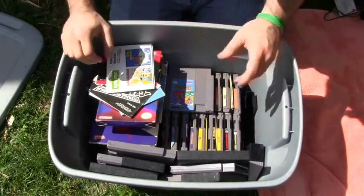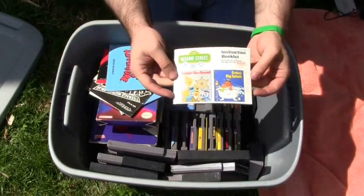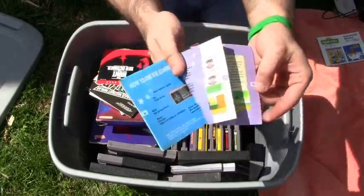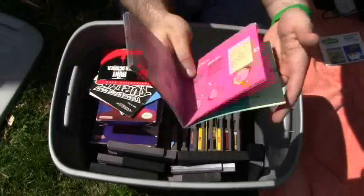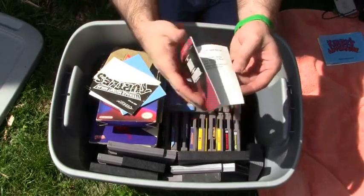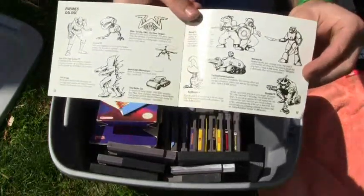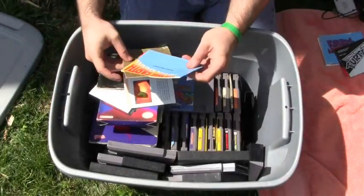Now we got a whole bunch of stuff here — we got a whole bunch of game manuals, you guys. We got manuals for Sesame Street ABC, that's cool, manual for Kirby's Adventure — look at the art, you guys, look at the art in this thing. You don't see art in game manuals anymore. We got the game instructions for Hunt for Red October, game manual for Teenage Mutant Ninja Turtles — seriously, look at the art, that is awesome. You just don't see art in game instructions anymore.